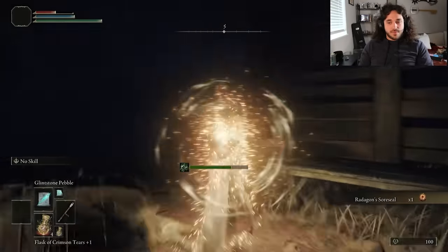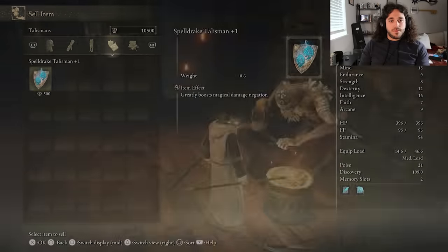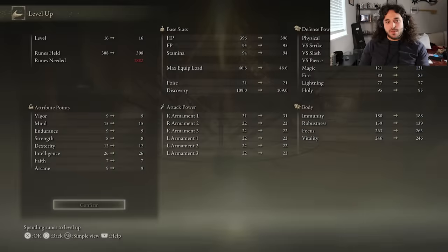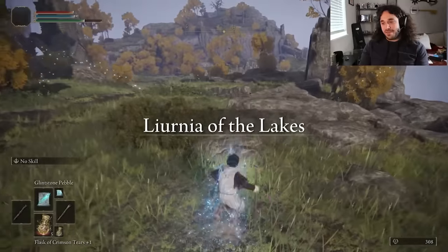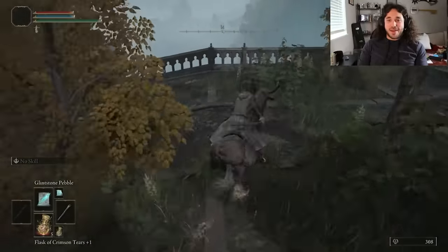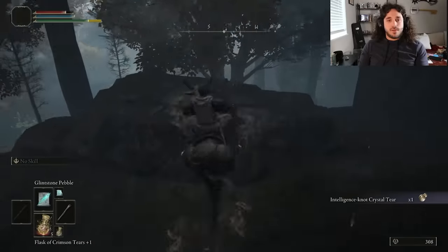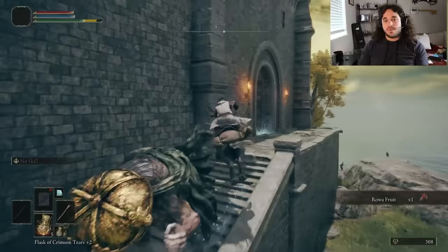We only have 100 runes in our pocket at this point, so we just drop them, then sell everything we picked up for 11,500 runes. That's money. Still not enough levels to cast Night Comet though. The best sorceries really ask you to have some high intelligence. Lurnie is a good place to make your brain bigger. You might also make your brain a big rock that can't shut off the call from the void of space, but it will be bigger.